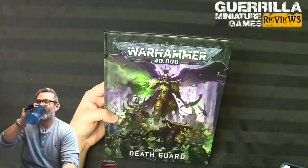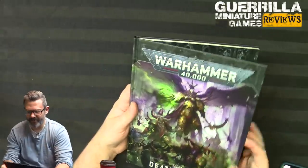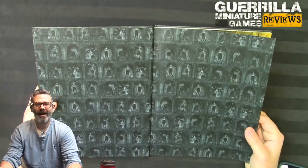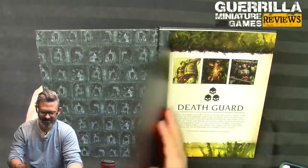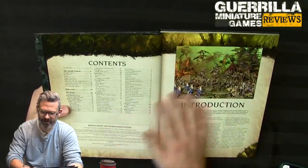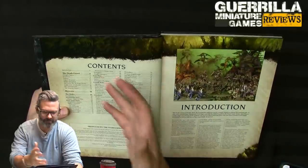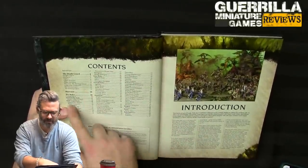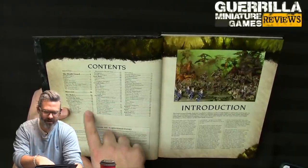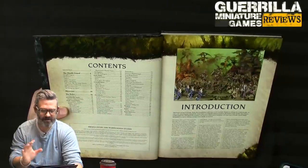Alright, let's tuck in. We've got Codex Death Guard with a gorgeous new cover. The screaming face is in every codex so far — not sure who's into screaming faces but they're very popular. 9th edition gives us background for the Death Guard themselves, the typical new 9th edition layout: the story, model showcase, rules, comp patrol, match play, and battle-forged attachments.